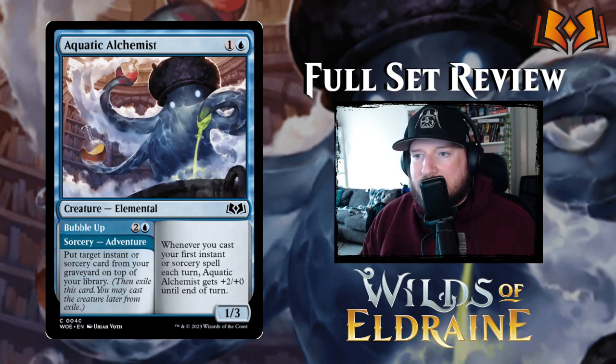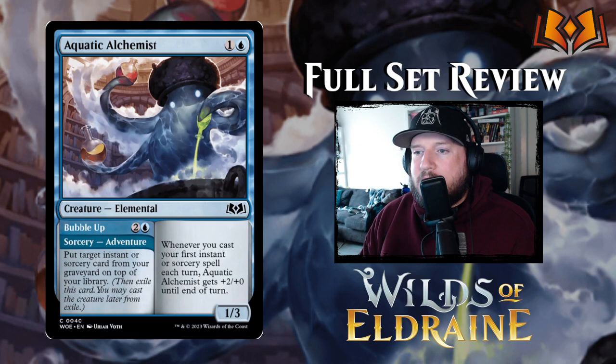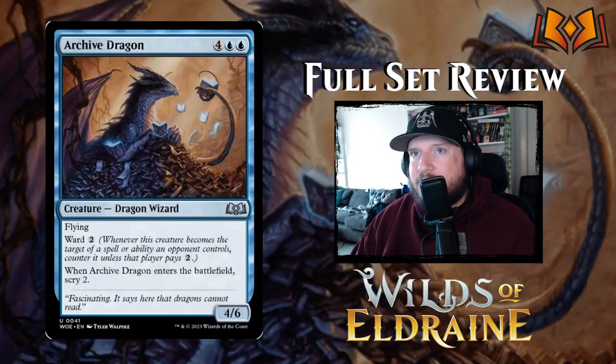Aquatic Alchemist's adventure is Bubble Up — two and a blue for a sorcery: put target instant or sorcery card from your graveyard on top of your library. A lot of adventures are designed to be cast first to set you up, so you put something cheap on top of your library, then when you play Aquatic Alchemist you can cast that instant or sorcery and get the benefit of its buff. It's an okay card.